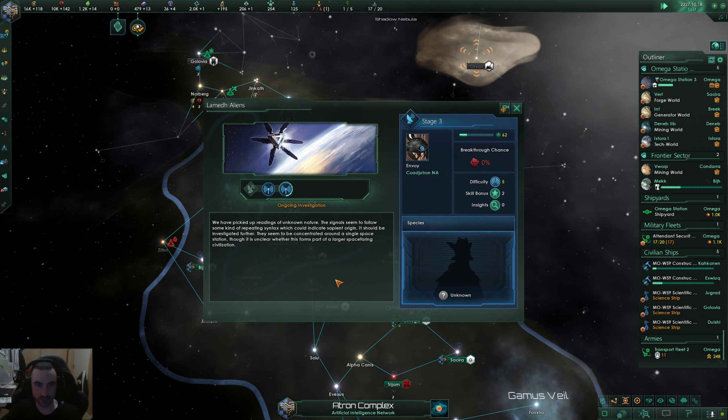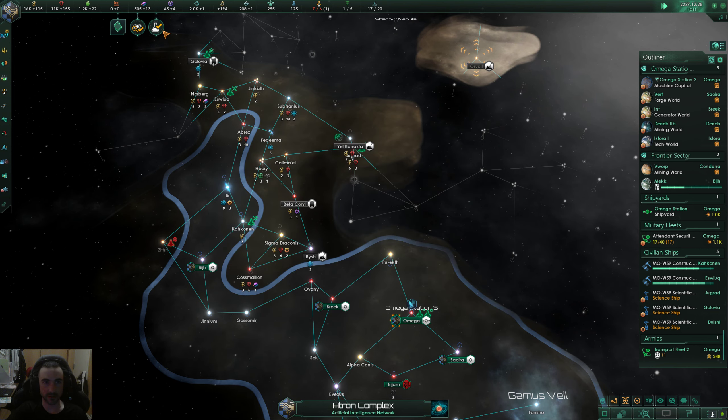Unknown signals, some kind of repeating syntax — it's around a single space station, so this is another enclave I believe. Technological acquisition successful.